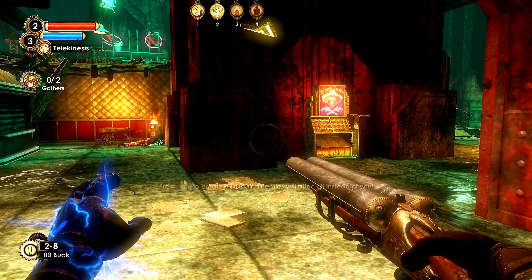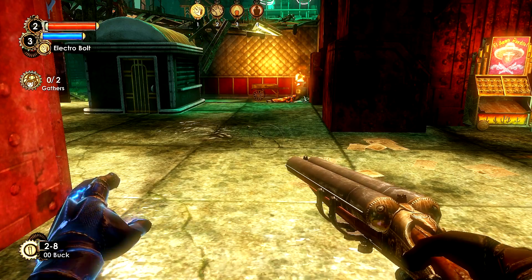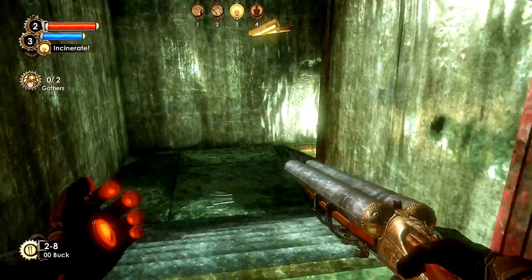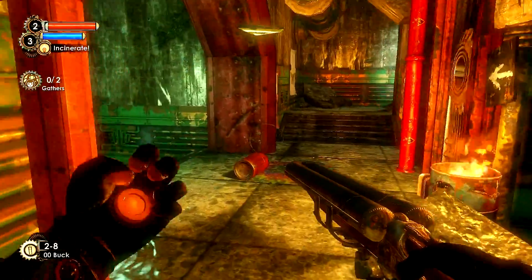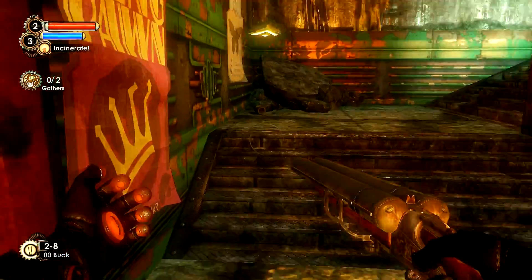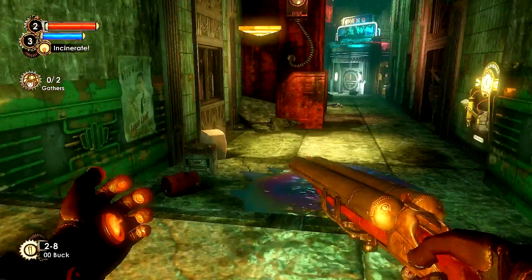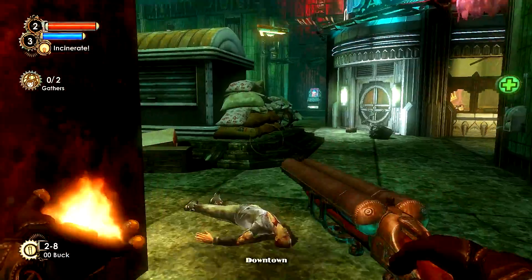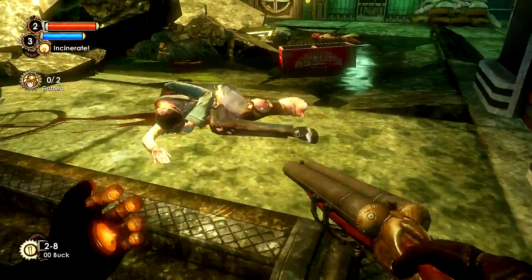Where's decoy at? There it is. Okay, not bad. Alright, let's go gather some more Adam. You know what, we have the code to that door now — that's what we're going to do. Moonshine! We're going to drink some moonshine, because it shows we're back in the downtown area. We've got a code now, get into that door.